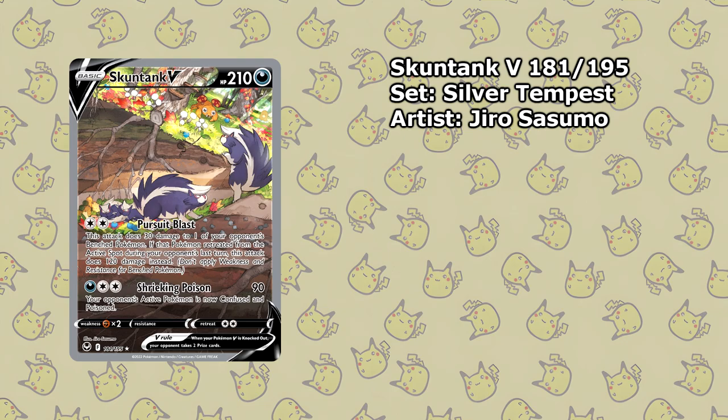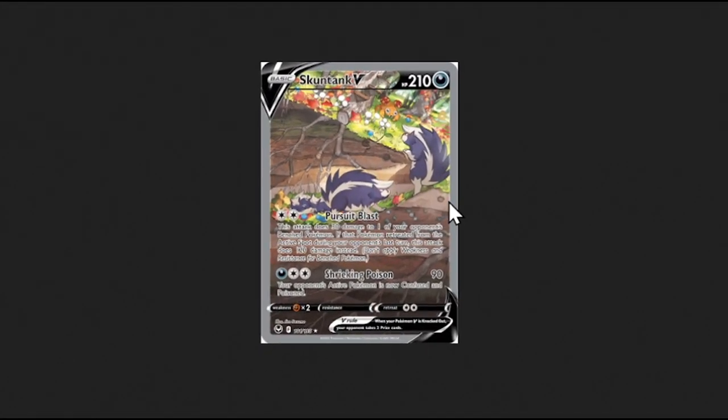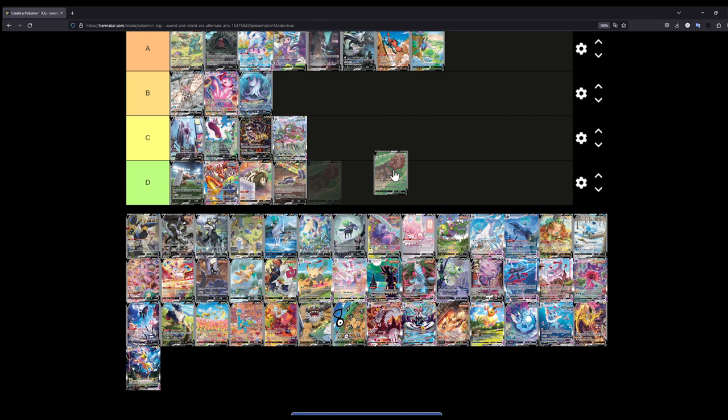The Skuntank — let's put this at D. Hear me out: this illustration in itself is nice because you actually get to see something you normally wouldn't — you have a cut through the earth and you can see the tunnel with all the little babies lying around, gathering berries. You see the roots from the tree. It's a really nice illustration, but it just doesn't do it for me. Actually, you know what, I'll switch it around — I'll put the Skuntank at C and the Greedent at D.